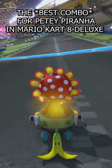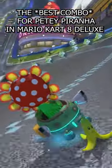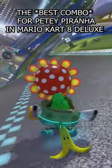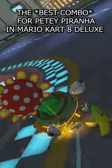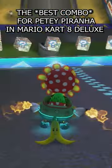What you're going to see here is the exact same combination as Wiggler, because both of them are the exact same weight. And obviously this combination applies to any heavy character as well — I've used this combination for King Boo, for example.